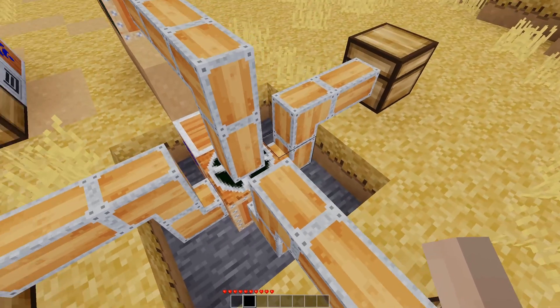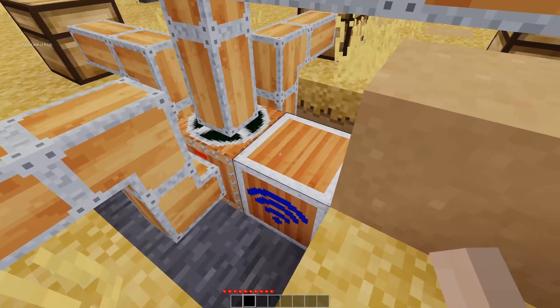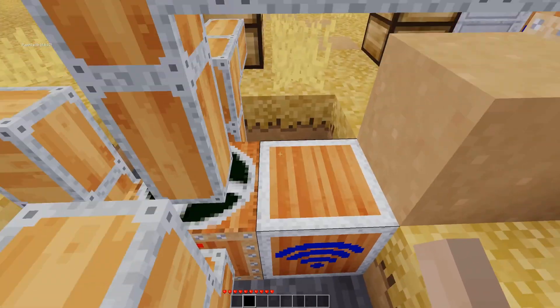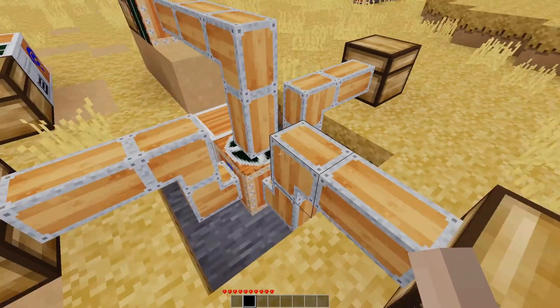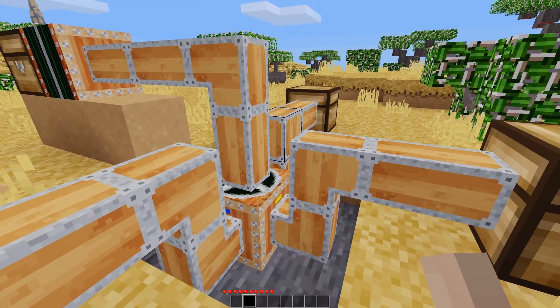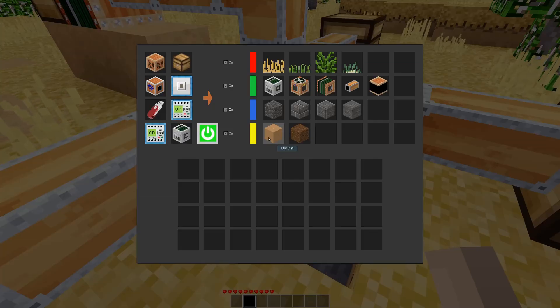Walking around it, we can see there are four outputs. We can't see the color of this one because there's something there we'll get to in a bit. We have yellow, red, yellow, blue, and I believe this one was green. If we right-click on it, we can pull up an interface and see what our outputs are.